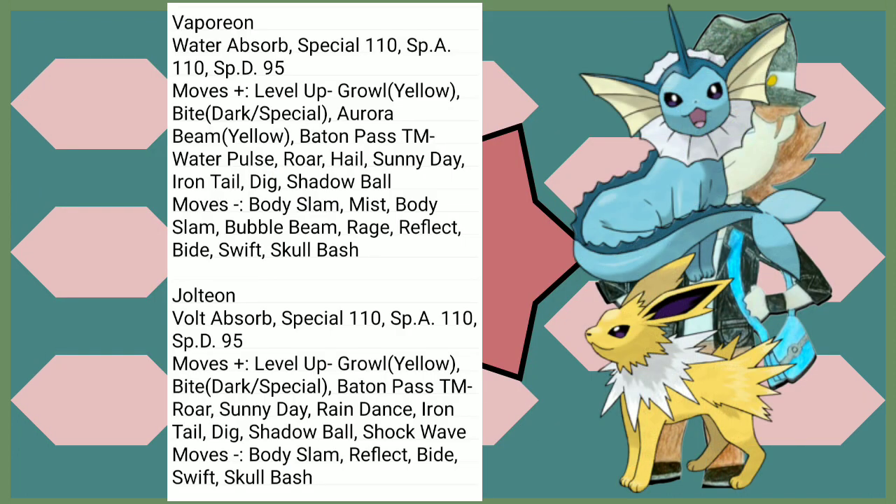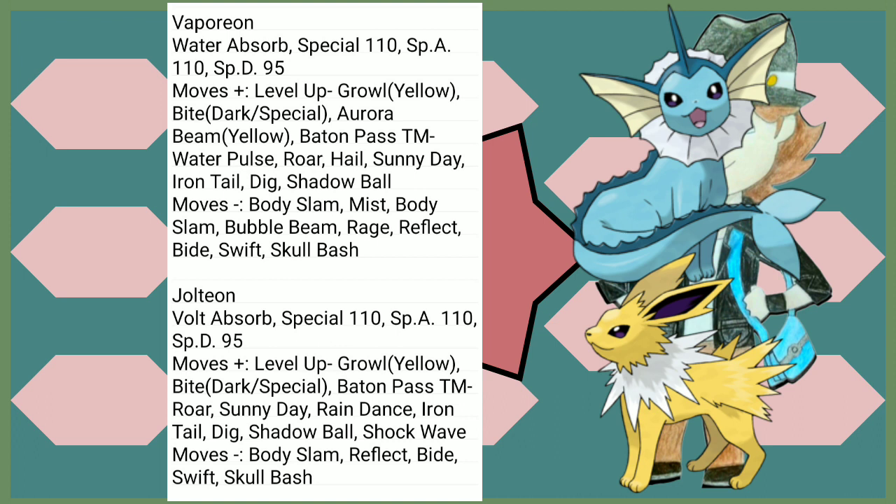Vaporeon loses a little Special Defense, but it's still very bulky. Water Absorb is a great ability for it. Aurora Beam from Yellow — it really appreciates that in case you didn't want to use Ice Beam. Not much going for it in the TM department, but still a good choice. In terms of changes, Jolteon is pretty much just the electric Vaporeon — nothing really new except Bite, which is now Dark and Special. It likes that. Volt Absorb is pretty nice and Special Defense is just a little lower. Flareon loses a little Special Attack — that's fine. Flash Fire is cool for the very few Fire moves you'll be hit with during the playthrough. Shadow Ball is pretty cool.